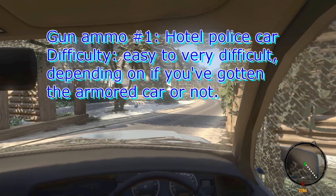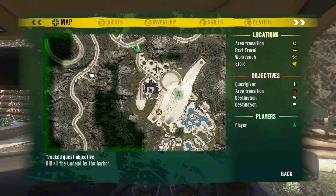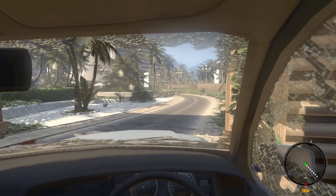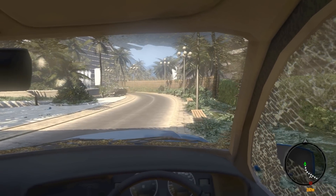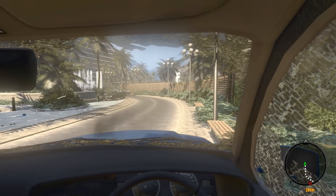One of the places to get pistol ammunition in Act 1 is down at the hotel area. There's a police car right up here that has pistol ammo. It's fairly easy to get until you actually get the armored car and leave the hotel.